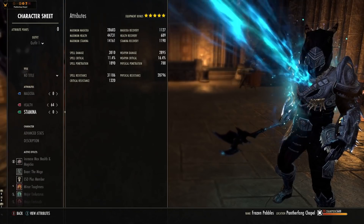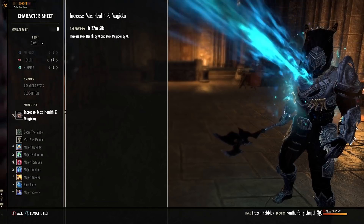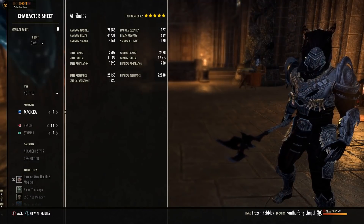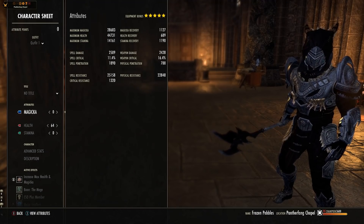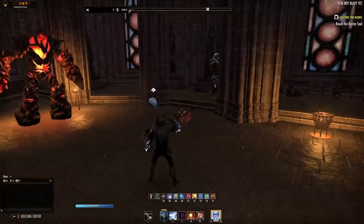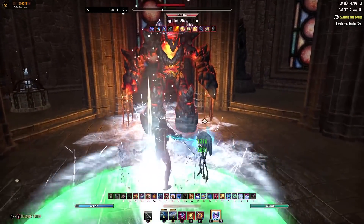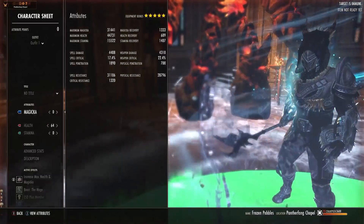64 points into max health, and we are using max health, max Magicka food. There is a bit of a bug on the stat sheet, but you're looking at roughly 5k for each there. You don't need the tri-stat stuff because we're only using Stamina very rarely — we need the Magicka and health overall. Some of the sets we're using do require higher spell damage to benefit from them more, so we've already got that covered. Hitting the dummy with major courage and a buff on our back bar pushes us to 4.4k spell damage.